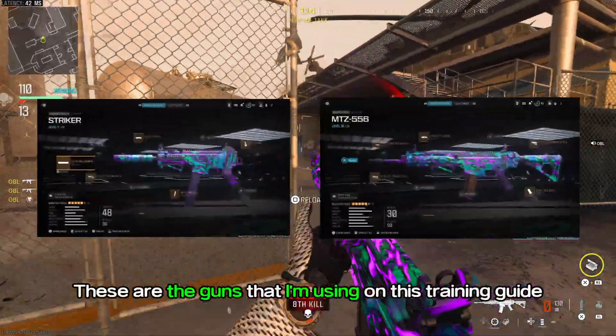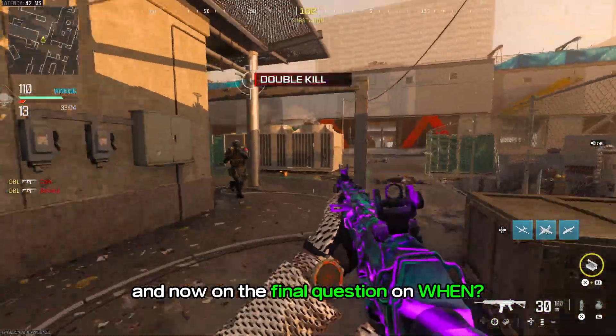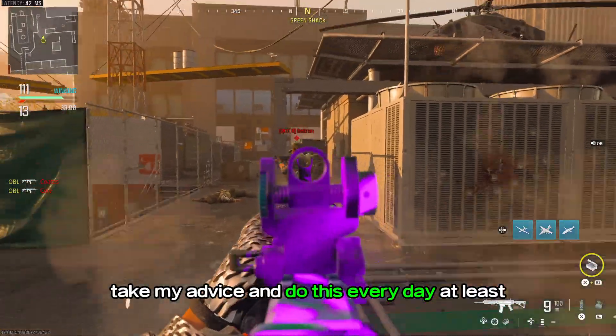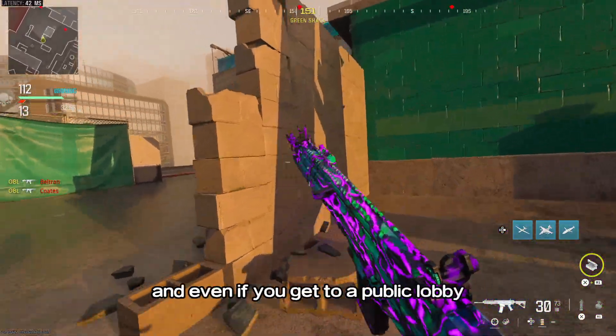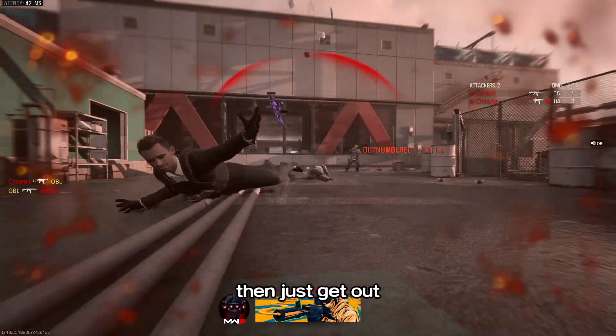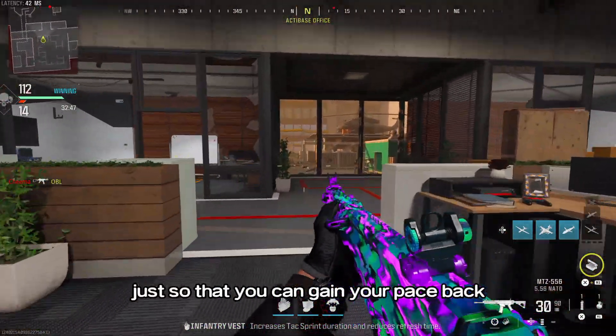These are the guns I'm using in this training guide if you feel like copying them. Now for the final question — when should you do the aim training? Take my advice and do this every day, at least once before you jump into a public lobby. And even if you get into a public lobby and start feeling sloppy, just get out, do it again once more, and jump back in so you can get your pace back.